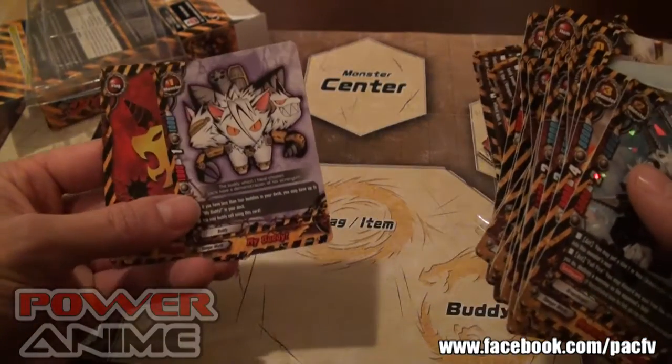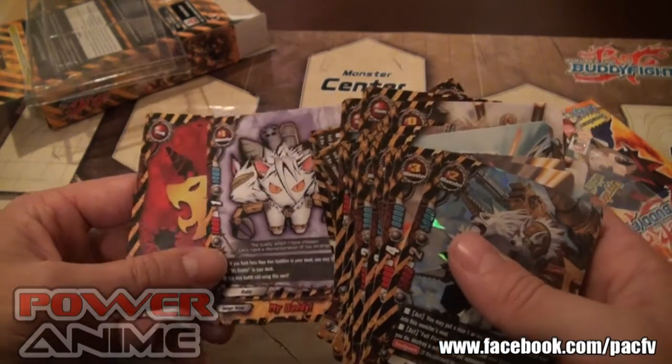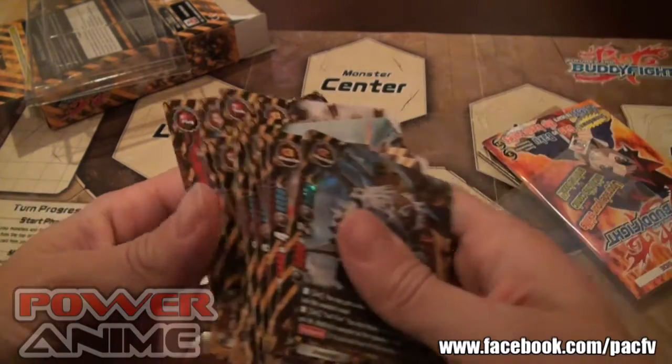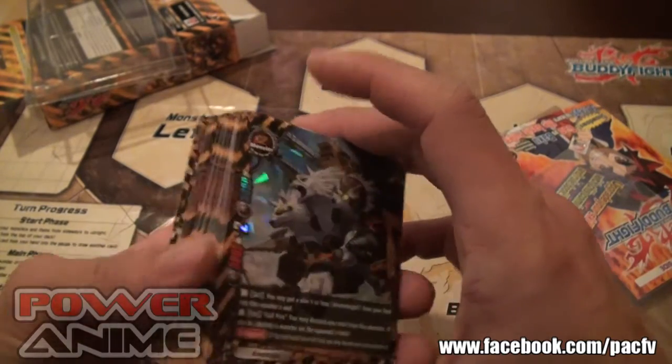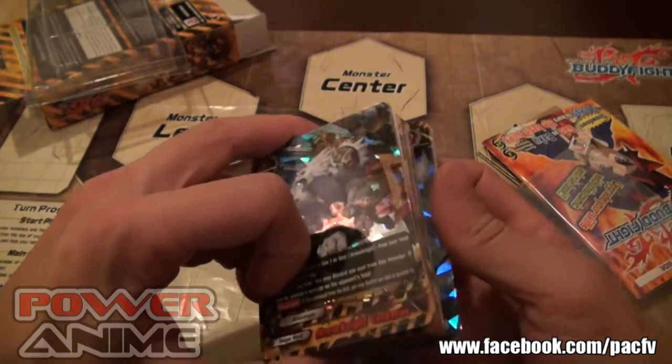I think the kids will really like that. And there you go — that's your substitute card, the My Buddy, just in case you wanted to throw one down or if you didn't have an extra copy. And then here is your flag. So that's the little showcase of what you'd be getting if you got the Danger World Trial Deck from Future Card Buddyfight.